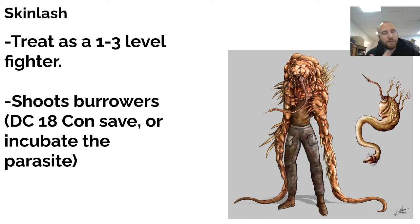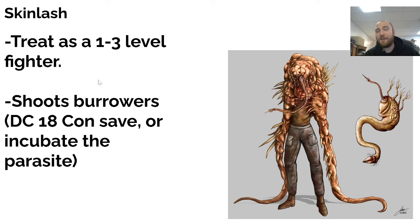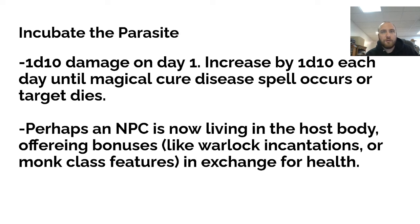Your 3rd level fighters are your captains, your 1st level ones are your lower grunts. The one big difference is that the Skin Lash can shoot what I call burrowers — these lovely little things right here. It's a DC 18 Constitution save, or otherwise you incubate a parasite. You can make it a horribly debilitating injury — 1d10 damage on day 1, going up by a d10 each day until magic wipes out the disease or the player dies. Or, inspired by shows like Parasite or The Thing, the parasite becomes a sentient extension living inside the player. I really like the idea of a parasite that gives minor magical abilities, like warlock invocations, in exchange for health.